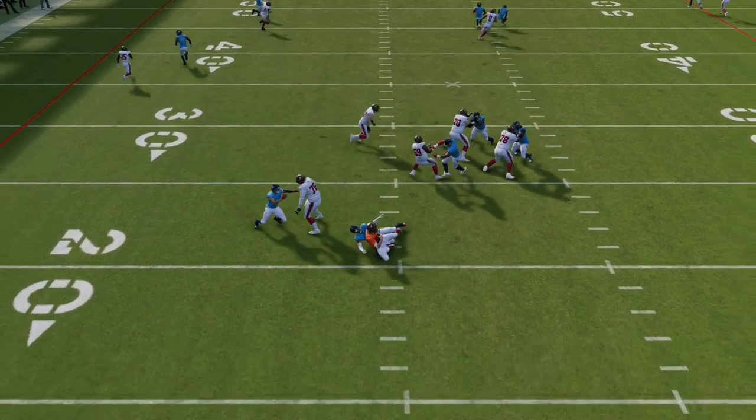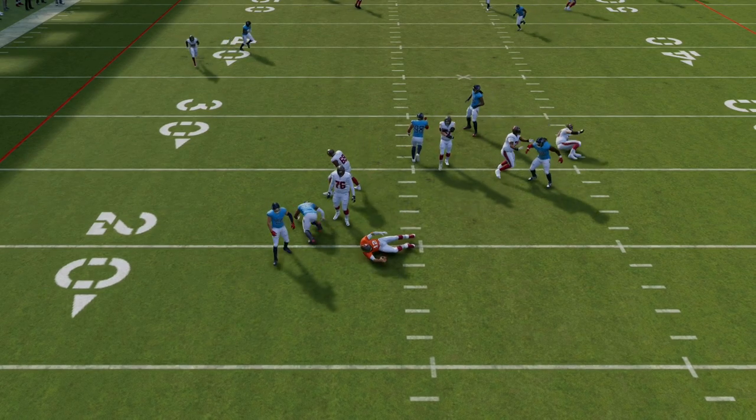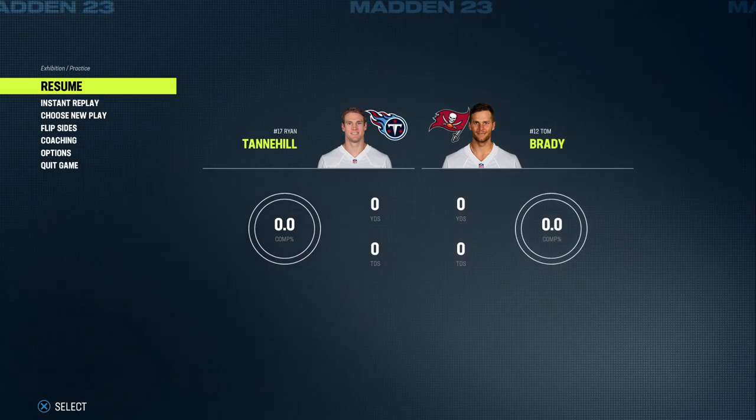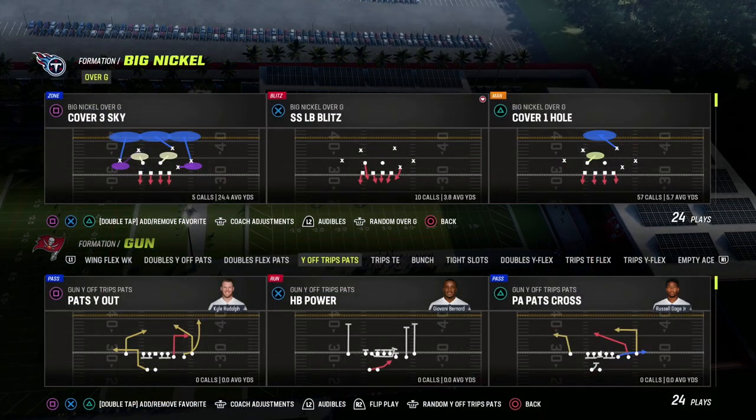In this video I'm going to show you a really simple pressure that you can send at the opponent that is easy to set up and can actually result in some really good B-gap animations for your defense.